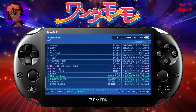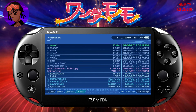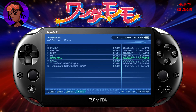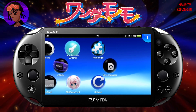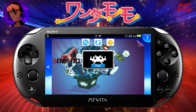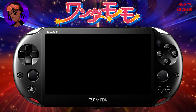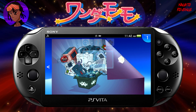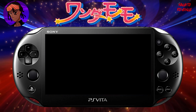RetroArch has now successfully been installed on my PlayStation Vita. Go into UX0 to verify that our games are now in our folder — that's why I told you to make a RetroArch_ROMs folder. You can see Wonder Momo is now in its correct directory. Exit out of VitaShell by hitting Home, scroll down and you can see RetroArch is now on your system. Run it for a second, then back out — we need to put our BIOS file in the correct directory.